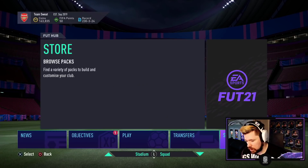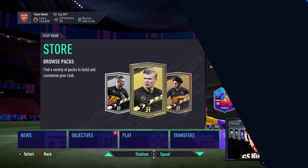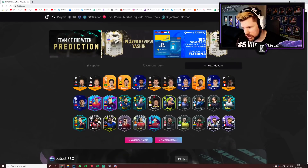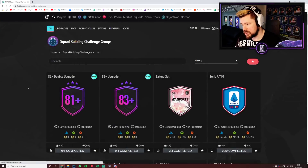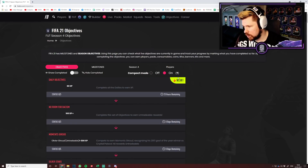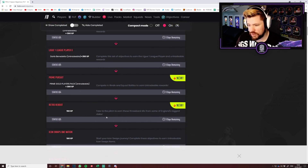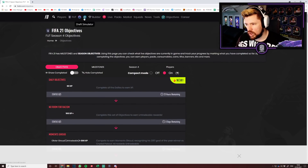We've seen all the content for today, there doesn't seem to be anything else. There don't appear to be any new players. Active challenges: just the 81 and 83 upgrade packs. New objectives: daily objectives, Prime Pursuit for the 45K pack, Retro Reboot for the kits. Fine, I get asked a lot...